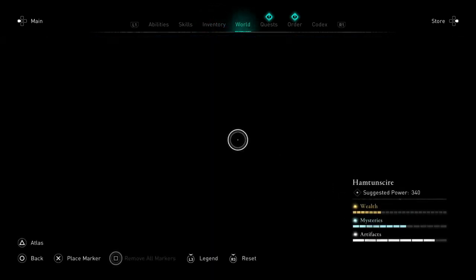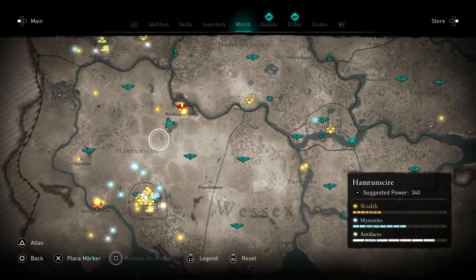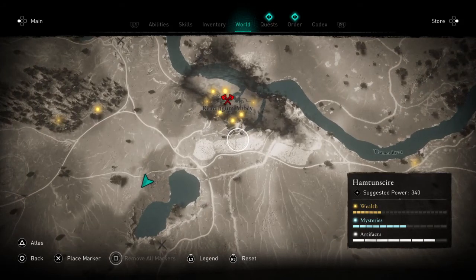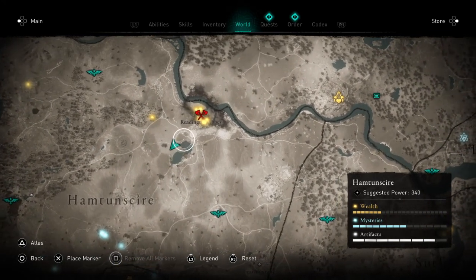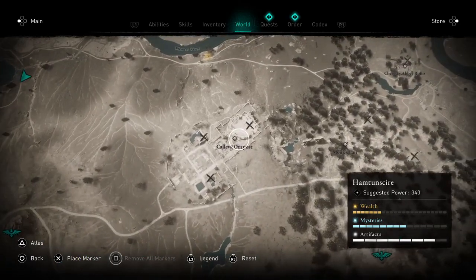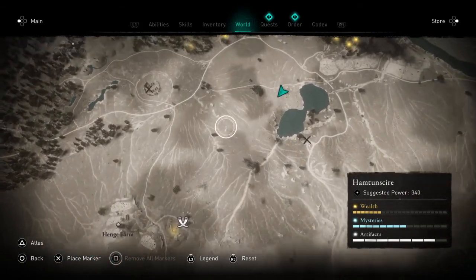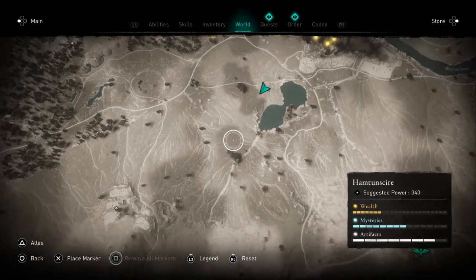Let's go back to the world map. This area right here, right where I'm at, between here and Reading - between here and here, right by this lake, you're gonna find a ton of reindeer. You're gonna find wolves over this area right here. A whole ton of vipers in this area. And then over in here, you're gonna run into a few lynx. And you do need the paws. So, really good hunting spot.